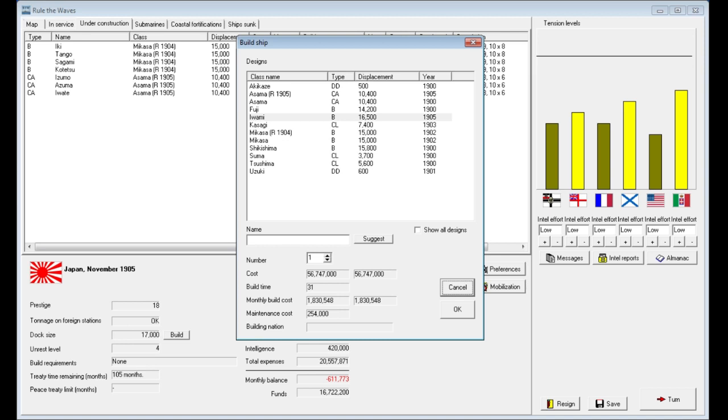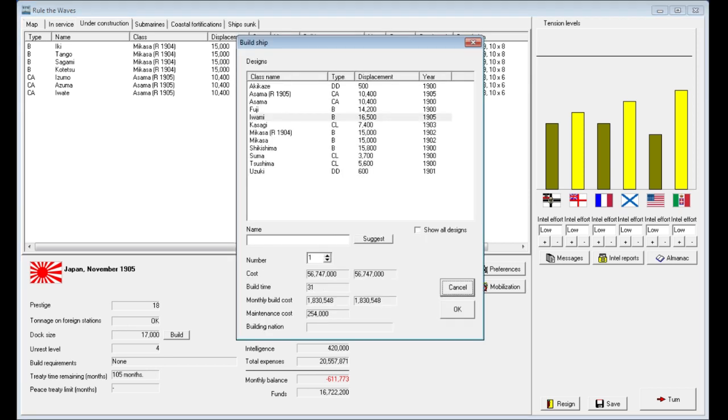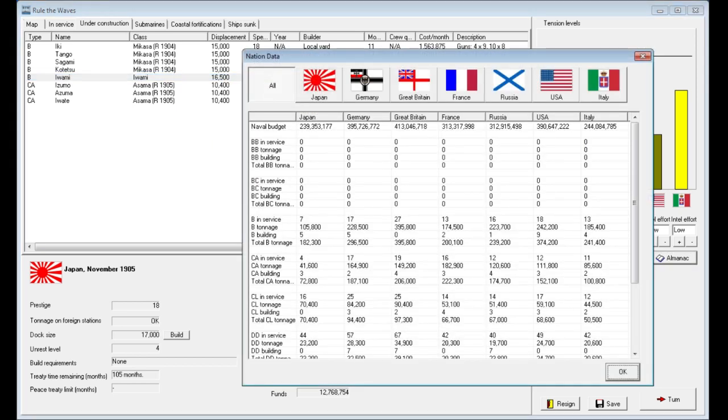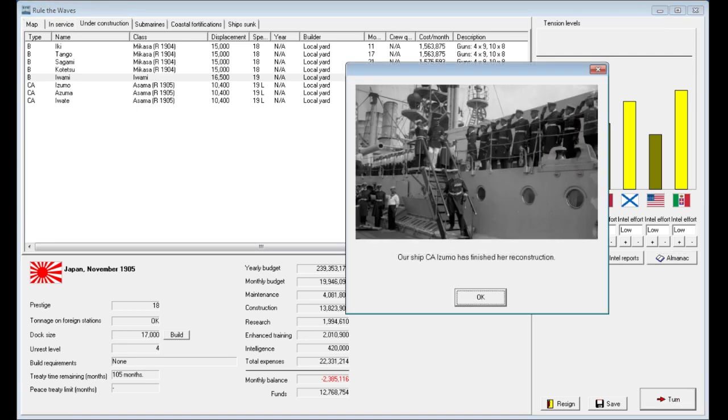We still can't quite afford to build it yet, but it is dropping the build cost by waiting. We can build it now — let's go ahead and lay down the Iwami class. We'll build one; it's going to be 1.8 million per month and takes 32 months to construct, with a one-time first-ship cost of almost 4 million. We now have five battleships under construction. The Russians have one under construction with 16 complete; Germany has five under construction with 17 in service; Britain has 27 in service. We're far behind in heavy cruisers but have three rebuilds about to finish.